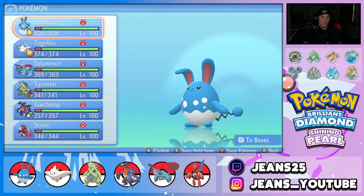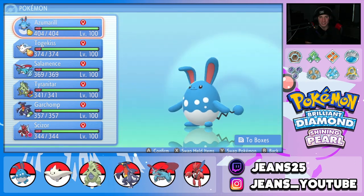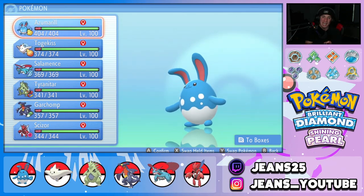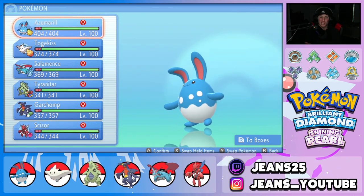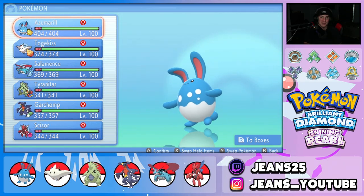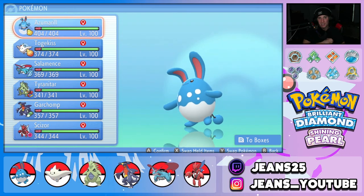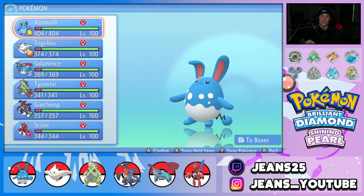I told you in the beginning Azumarill is OP. Hopefully this video showcased it to the fullest potential — once you get Belly Drum set up, it's pretty much over. You have Aqua Jet for first-turn priority, you're sitting plus six on the attack board, and then Huge Power ability alongside STAB damage to do even more. The rest of the team is really fun too — Salamence with Choice Scarf outspeeds a lot, the Tyranitar Garchomp combo alongside Scizor is just perfection. Smash that like button, click subscribe, stay positive every day, and I'll catch you on the next one!